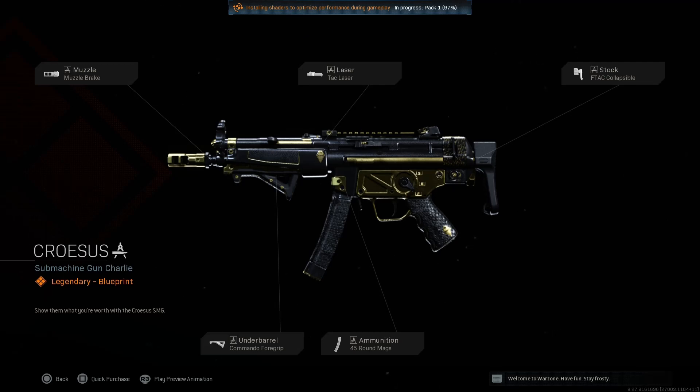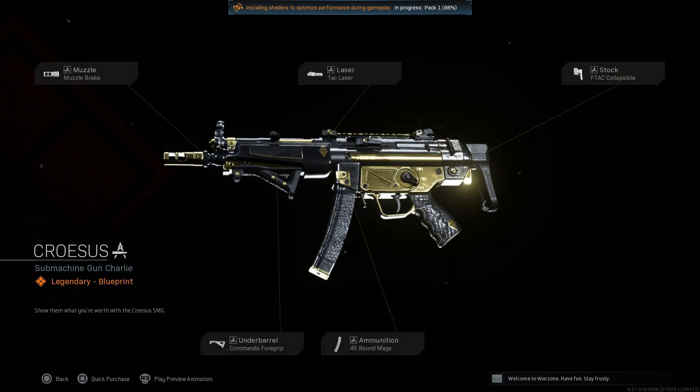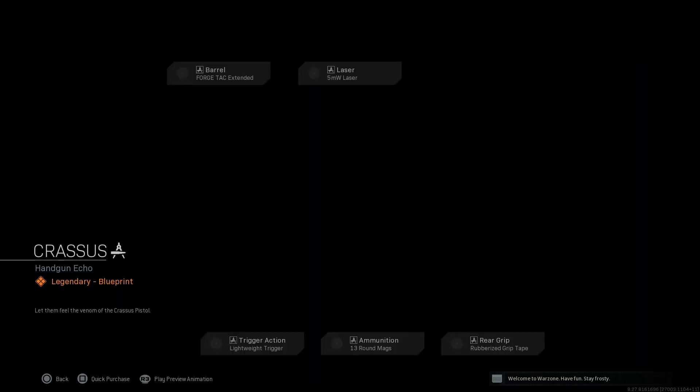It comes with the Crow Assess - I don't know how to say that - a gold MP5 variant which is pretty clean. It looks like it has some snake skin on the magazine and the handle. This one features the muzzle brake, the tac laser, the FTAC collapsible stock, the commando foregrip, and the 45 round mags.